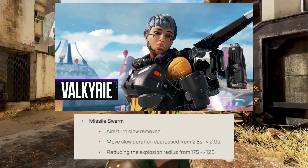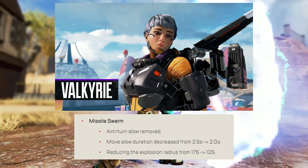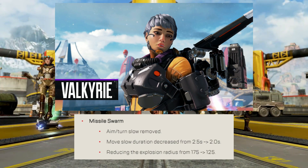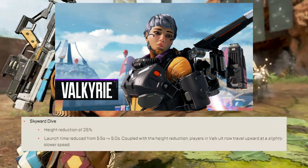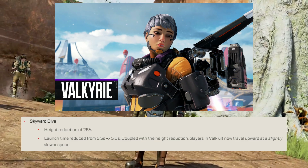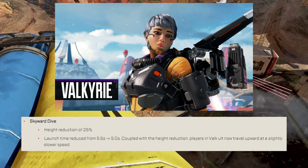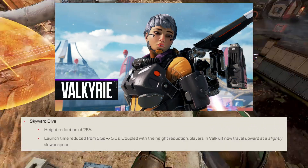Missile Swarm: the aiming and turning slow effect has been removed — when you're hit by her tactical you won't have any turning or aiming slowdown. The move slow has also been reduced when hit by her tactical to 2 seconds from 2.5, and the explosion radius has been reduced from 175 to 125. Skyward Dive — aka Valk's get-out-of-anything-free card — gets a height reduction of 25%, launch time reduced from 5.5 seconds to 5 seconds. Combined with the reduced height, Valk will now travel slower on the upward movement of her ultimate, making her much easier to hit.